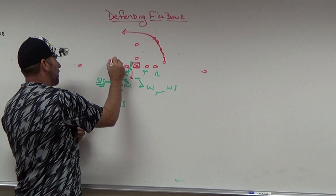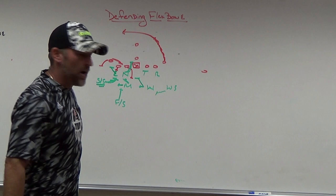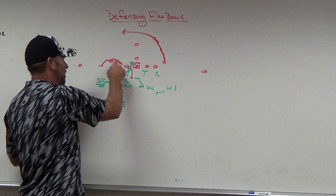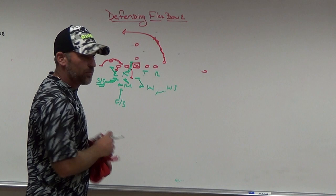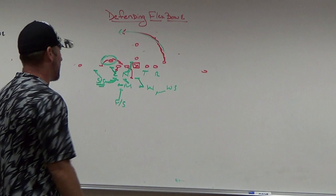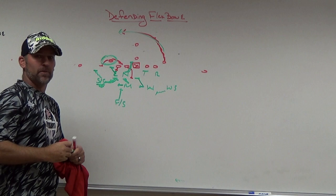We could handle the midline this way because the wing folded on midline and arced on veer — off the pickup motion, the front-side wing told us exactly what was going on. Will closed the backside A gap, weak safety filled as a cutback player, free safety ran a tighter alley. When that strong safety trusted his eyes on the fold and got back inside, we had two bodies from both directions and were in good shape. When we didn't fit it right, we gave up four or five yards on midline — but when eyes were right, we had solid coverage.